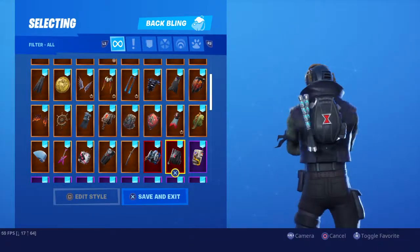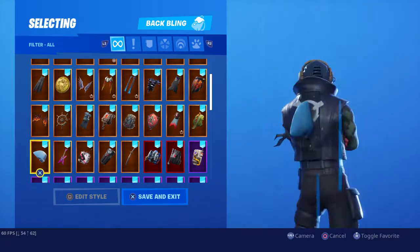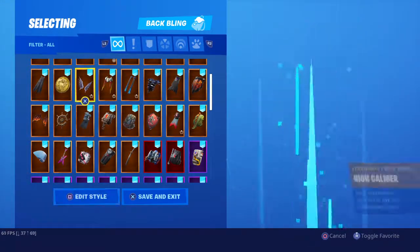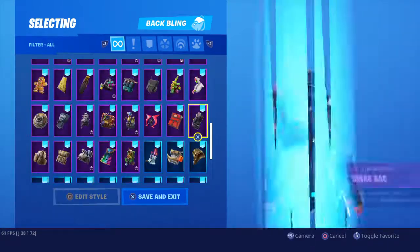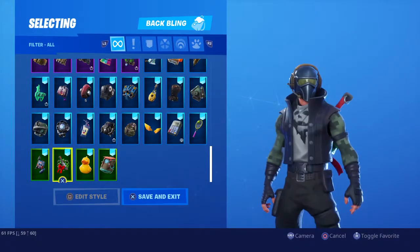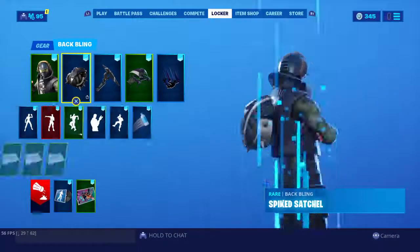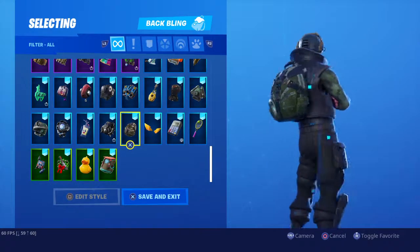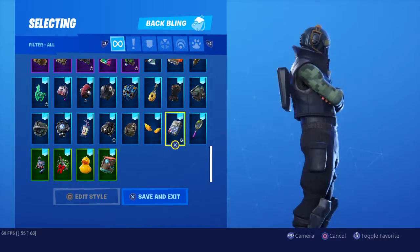It doesn't match with any back bling at all. Maybe this one a little bit, but look — I don't think this matches with anything. I mean, really. I could give him green camo, dark green camo. You don't give Survival Specialist or this skin a back bling. There we go — it hangs off the back bling and it's just floating, but whatever. Is this one of the skins that all back blings do that with? No. It's one of those skins that no one's going to wear for so long.